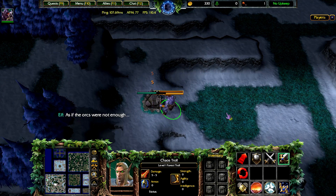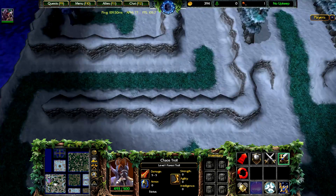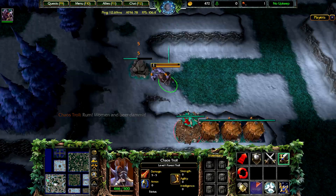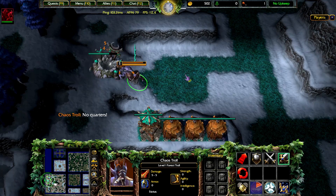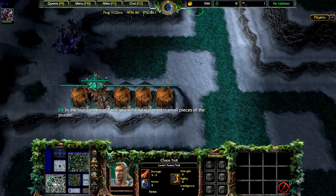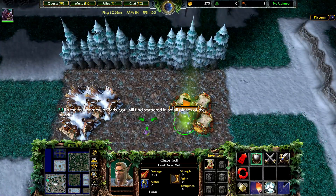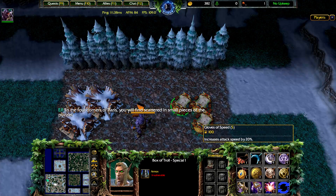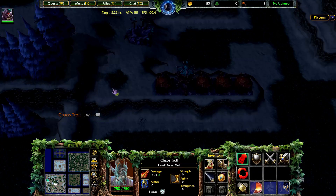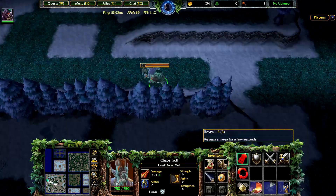You want to be revealing bases in a way that you're revealing multiple bases at the same time. Always use reveal whenever it's off cooldown — very, very important. I'm going to head back here. Hopefully this guy doesn't upgrade his towers too much. I like to use wind walk to move faster toward a position, and I get boots early so I'm able to get into position faster.